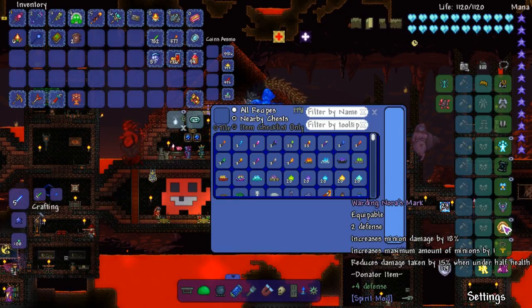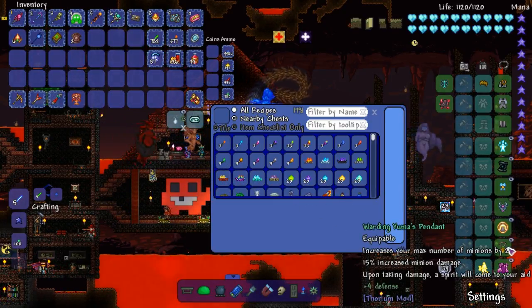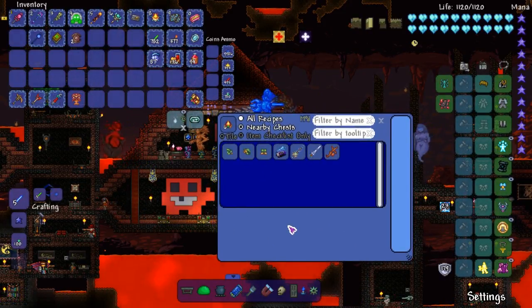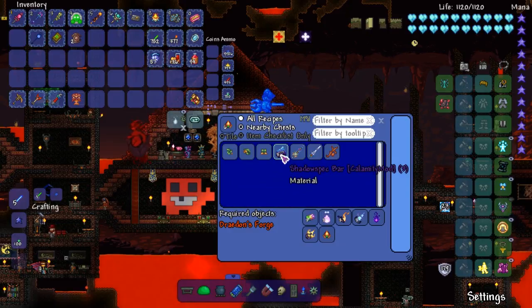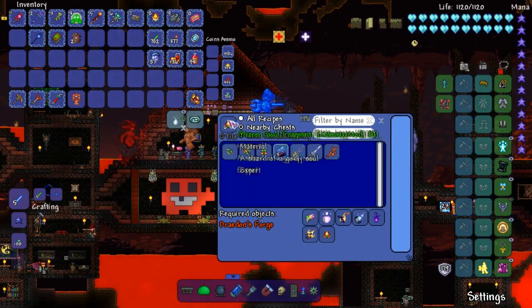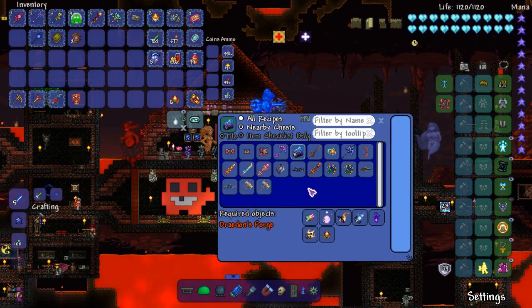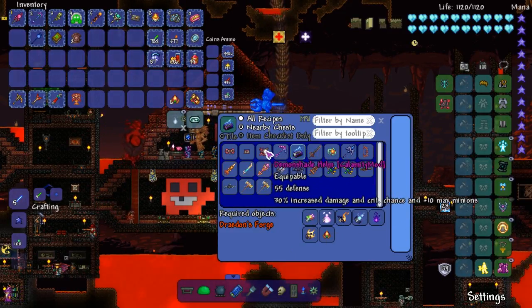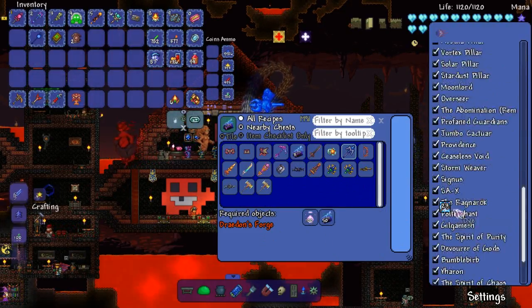I'd lose one minion slot — that'd probably be something good to get because we'll get 30 defense and then 15%. I can see us removing Nora's mark. What can we do with this? We're gonna need a lot — wait, no, I'm not gonna craft any of this. We need a calibrator. Thank god we don't need any of these soul fragments to craft the summoner for supreme calibrator. I don't like these recipes, man.